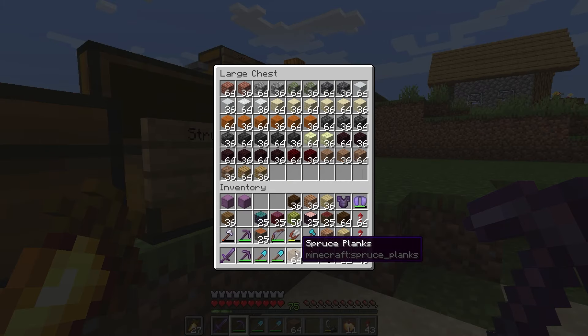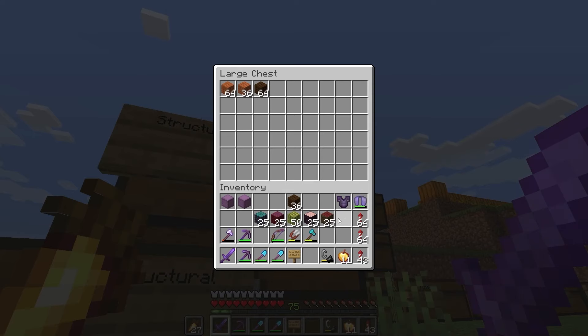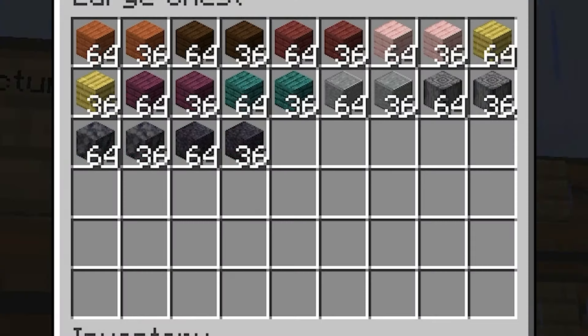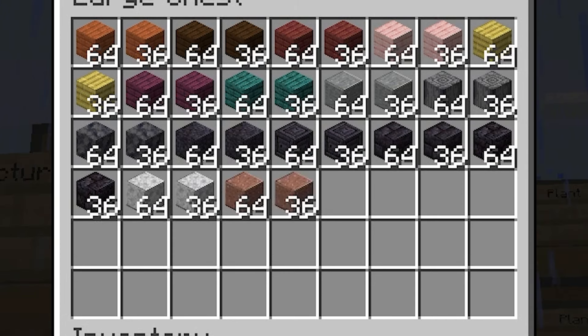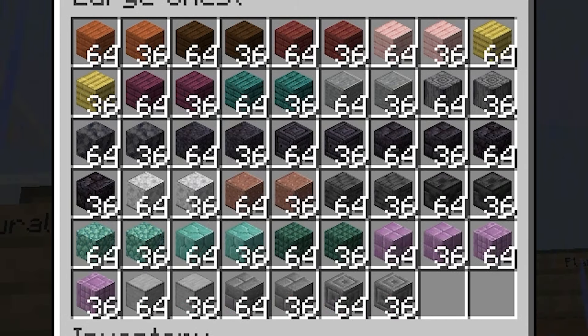Oak, spruce, jungle, dark oak, mangrove, cherry, bamboo, crimson — the rest of this category is just different versions of stone, blackstone, and prismarine. There was also the purpur I got in the End the first time I visited.